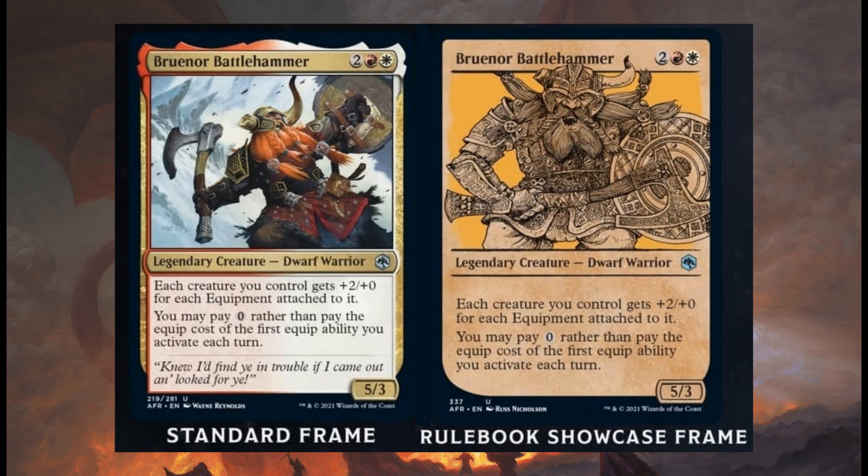Bruenor Battlehammer costs 2, one red and one white — commonly known as Boros, or Lorehold nowadays. It's Strixhaven, so it's Lorehold or Boros from Ravnica. Legendary creature, Dwarf Warrior. It's a 5/3 and it's an uncommon card.